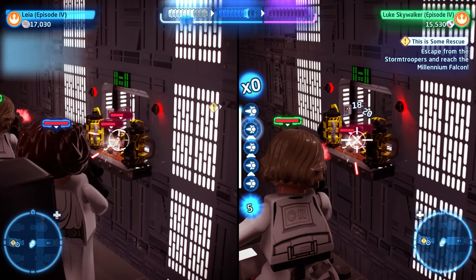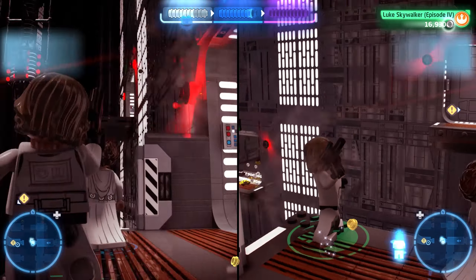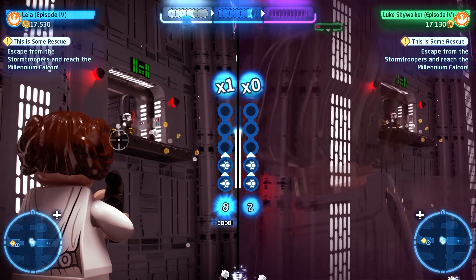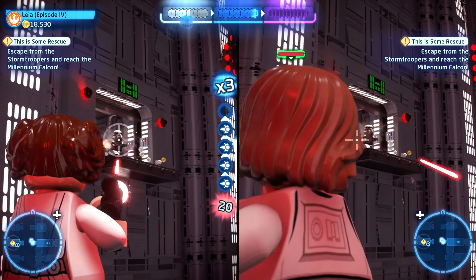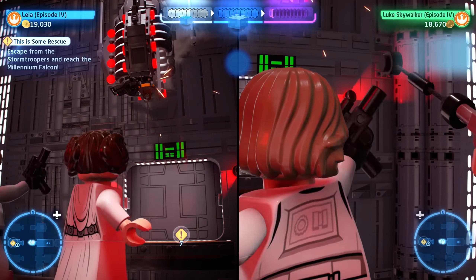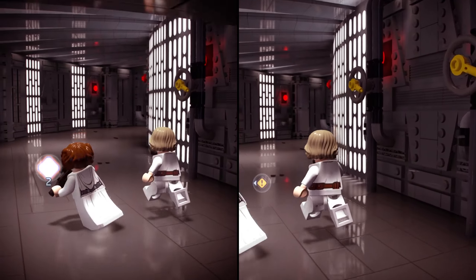Here we need to defeat a bunch of enemies on the left, and then there are some up on the right side. We can shoot that explosive barrel to the right of them to take them out if we get it before actually hitting the stormtroopers. After these guys are dead, it should let us grapple over to the other side — everyone with a gun can grapple, and a lot of people without a gun can also grapple. Once we get through this door, that'll be the end of level four.